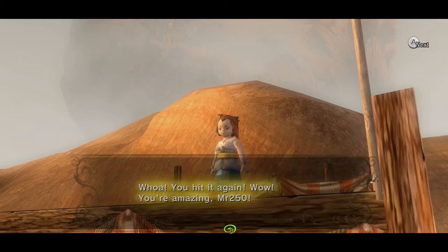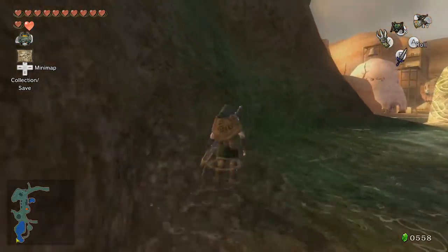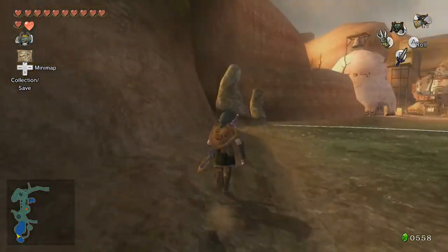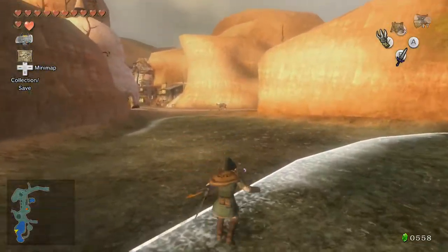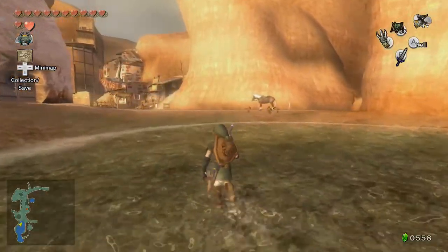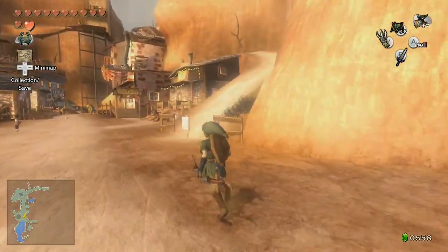Whoa, you hit it again! Wow, you're amazing, Mr. 250! How did I hear you from there? I can barely see your face. Anyway, from what I understand the Hawkeye is just kind of an optional item — not terribly useful. I mean, it's kind of useful, but then again — I guess you could snipe out some field enemies from really far away, or of course you could always take the alternative and stab them in the throat, you know. To each his own — it's an optional item.